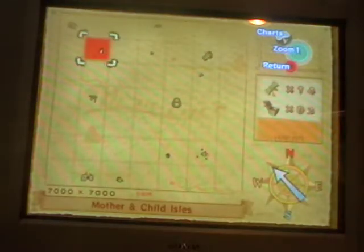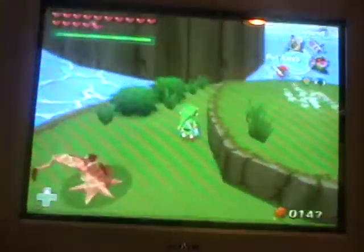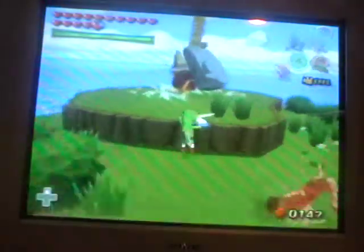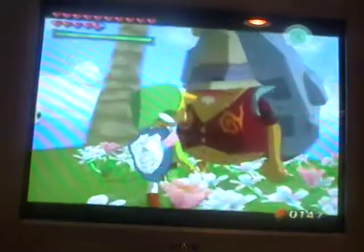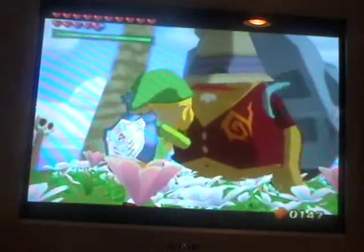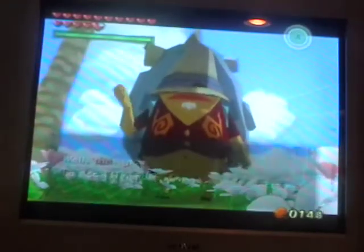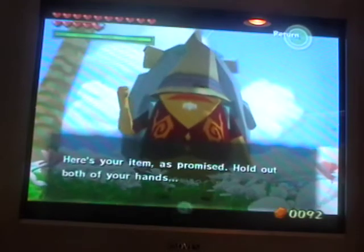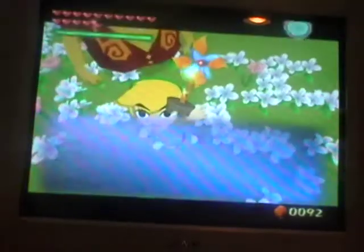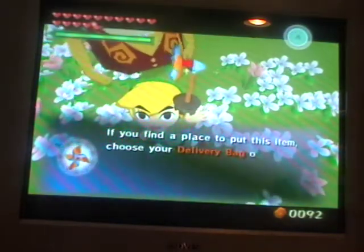Okay, here we are at Mother and Child Isle. I'm pretty much guessing that's the place where you get the arrow upgrade. Let's just talk to him and give him the exotic flower. That's a done deal, and we got the pinwheel — I'm pretty sure this is not a flower, but whatever.